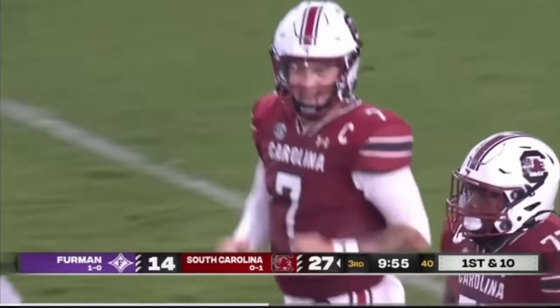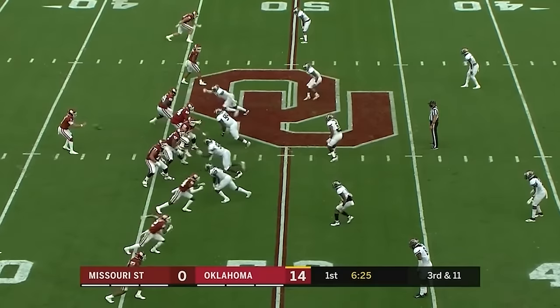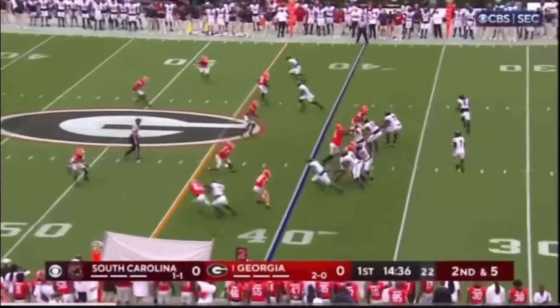Welcome back to another pocket presence quarterback breakdown, this time quarterback Spencer Rattler of the South Carolina Gamecocks. He's an interesting case — was recruited to play quarterback under Lincoln Riley, was beat out by Caleb Williams, who people think will be the number one overall pick this year. He's been a bit of a journeyman, had a lot of obstacles thrown his way, but now he's ready to go to the NFL.